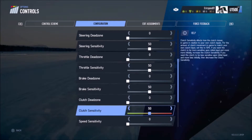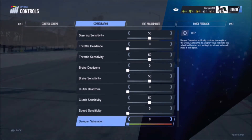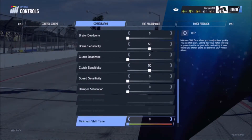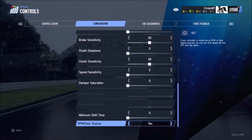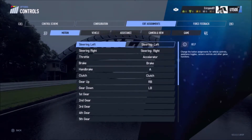You can just shift freely without having to push the clutch. For the configurations, dead zones and sensitivities: dead zones are at zero, sensitivity is at 50. Keep that pattern going to make everything simple — it comes like that by default anyway, so just keep it as is.